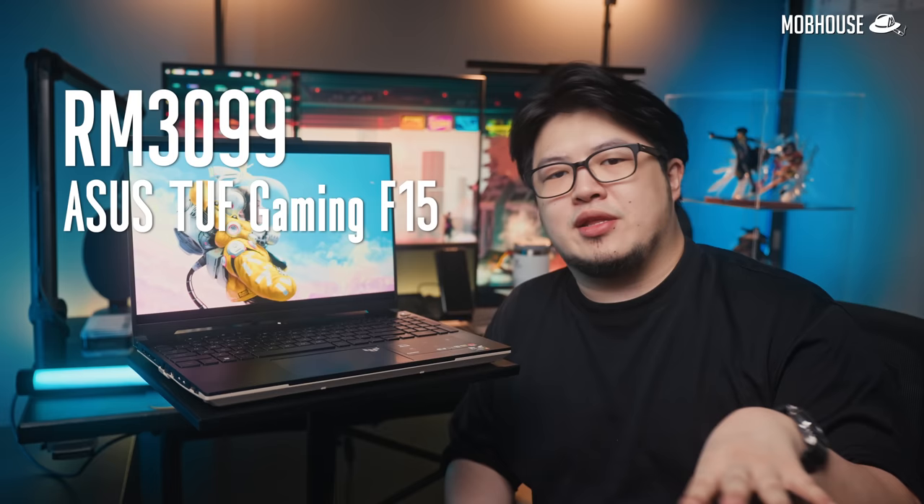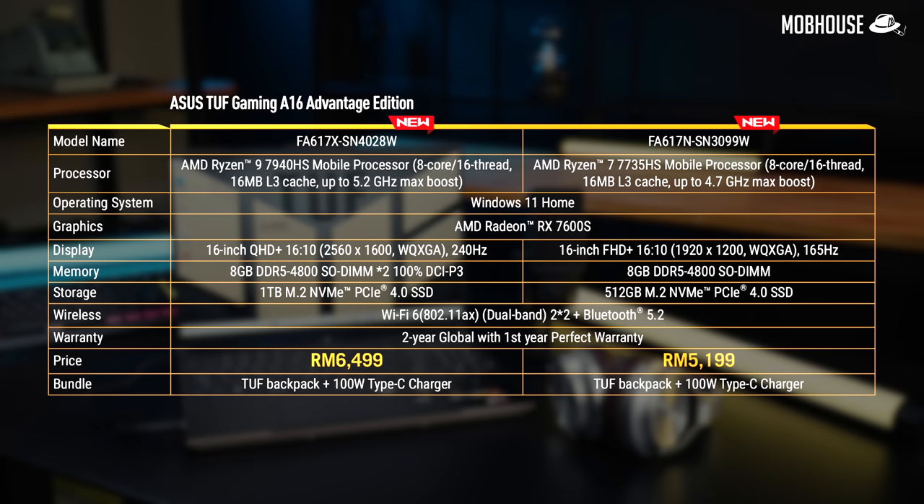You can get an Asus gaming laptop for as low as RM3,099 and as bangsawan as RM22,000. In Malaysia, this TUF A16 comes in two flavors, both solidly in the mid-range. Both models come equipped with the Radeon RX 7600S GPU. The lower-end model at RM5,199 comes with the Ryzen 7 7735HS processor, 8GB of RAM, and 512GB of Gen 4 PCIe NVMe storage, while the more expensive model at RM6,499 has the Ryzen 9 with double the RAM and an upgraded display.